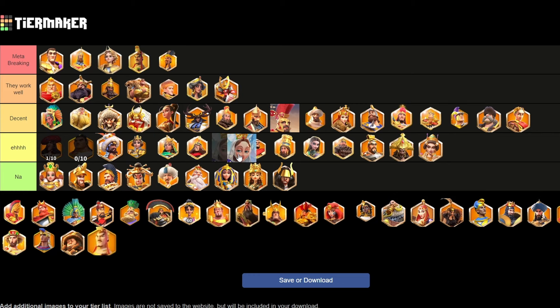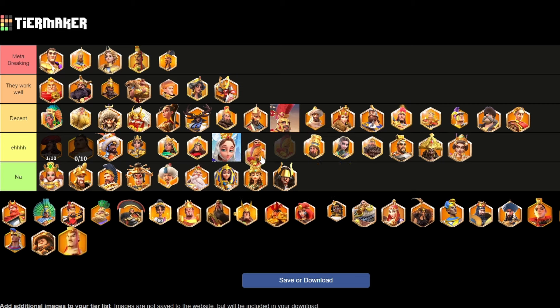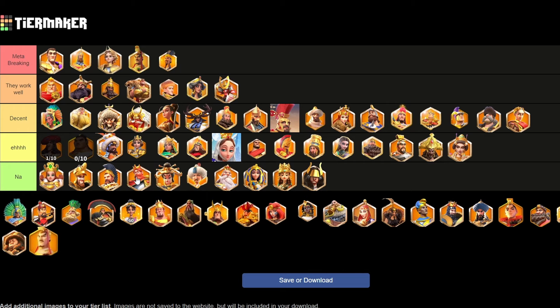Eleanor doesn't really have anything for Canyon if we're being fully realistic. Leonidas is okay — maybe if he's a bit tanky with Guan, but he isn't your go-to. Frederick is not good at all really in Canyon — he can be all right but pretty much never.